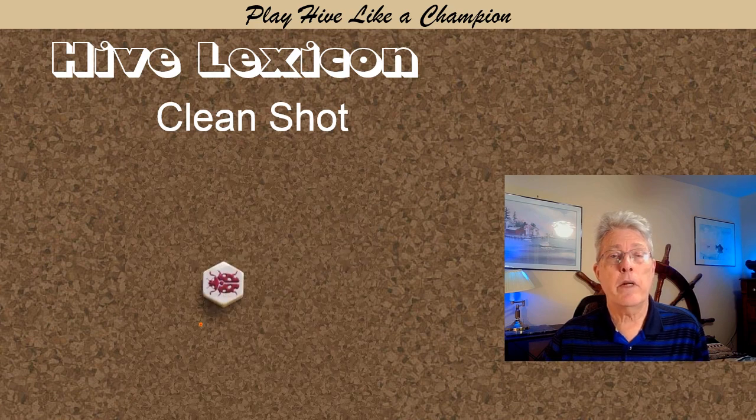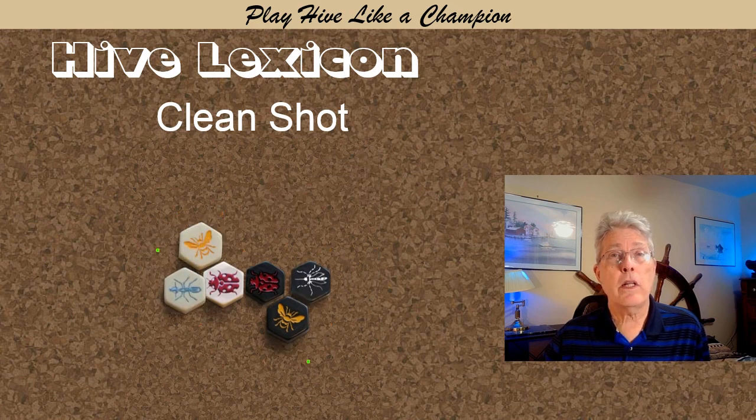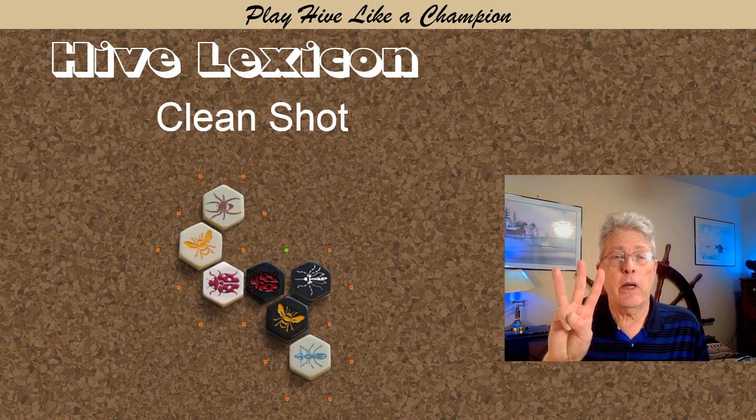Notice in this series of opening moves, both players pin the opposing queen. Both pins are in line with the opponent's starting bug, but only the white pin is a clean shot. White has 3 spawn points, but black only has 2 spawn points.